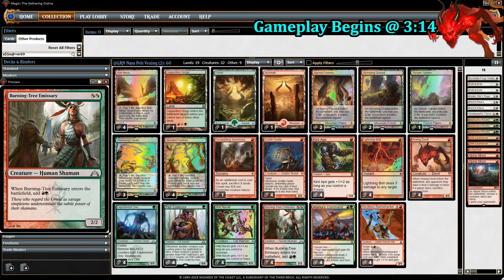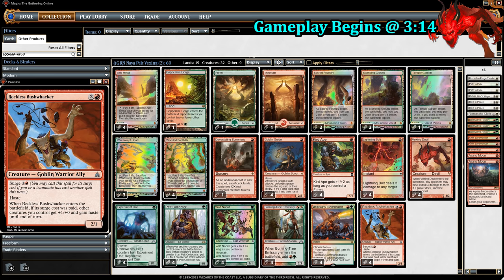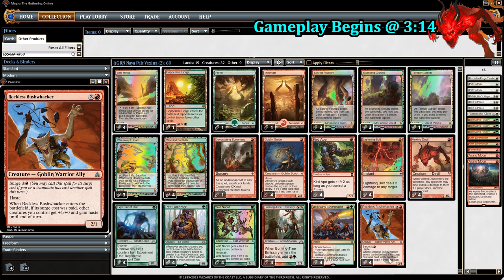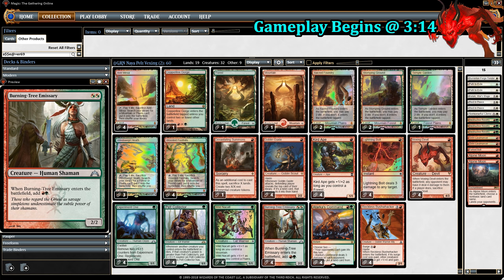There's also the combo between Burning Tree Emissary and Reckless Bushwhacker. Burning Tree Emissary comes out and we get mana. Best case scenario, we use it with Reckless Bushwhacker — when its surge cost is paid, it gives all other creatures +1/+0 and Haste. So we could do something like turn 2: Burning Tree Emissary, Burning Tree Emissary, and then Reckless Bushwhacker. They all have Haste, and the Emissaries get +1/+0.